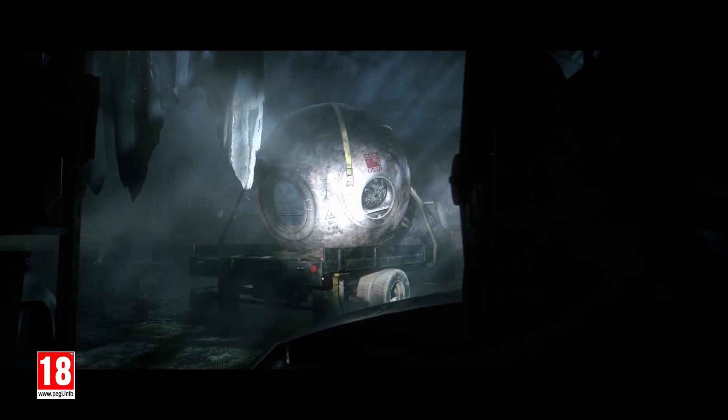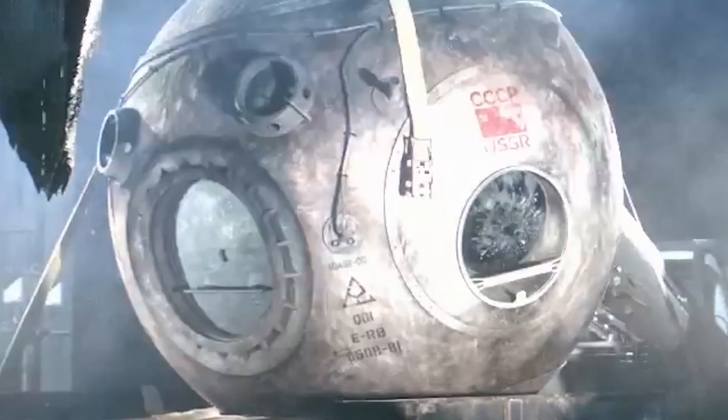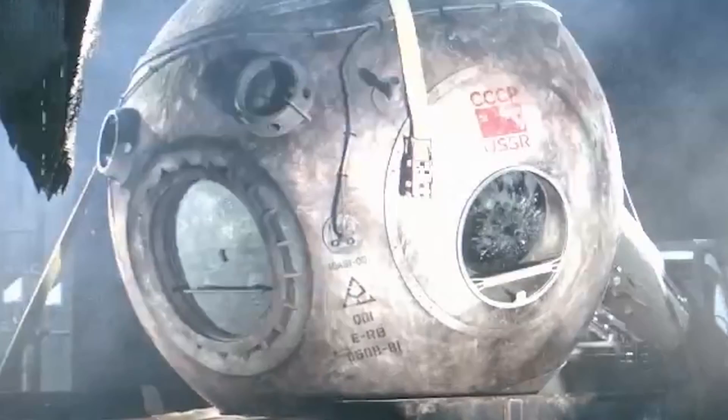And then of course we get a really good look at the capsule. We can see that it says CCP on top and USSR underneath. So definitely a Russian Cold War origin. People were saying it was a satellite, and some even thought it was going to be Sputnik. But no, this definitely isn't because it's got glass, so it's definitely meant to house someone — a cosmonaut of course.